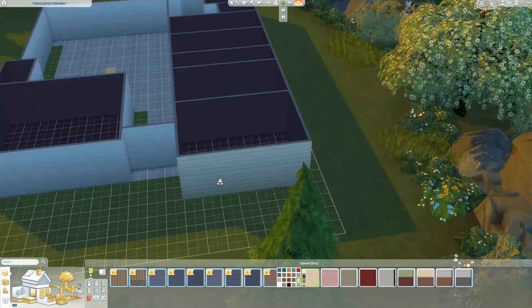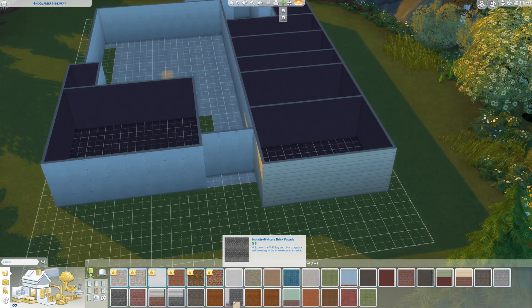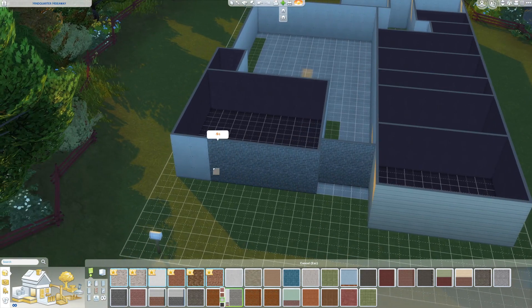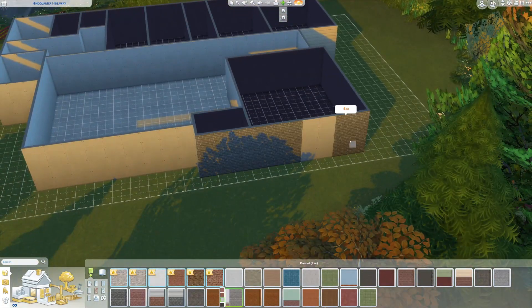I'm terrible at design and so is Pache, so we went for a very clean modern look. We decided to do wood cladding at the front as a feature with grey brick. We just wanted a basic look that appealed to multiple people.